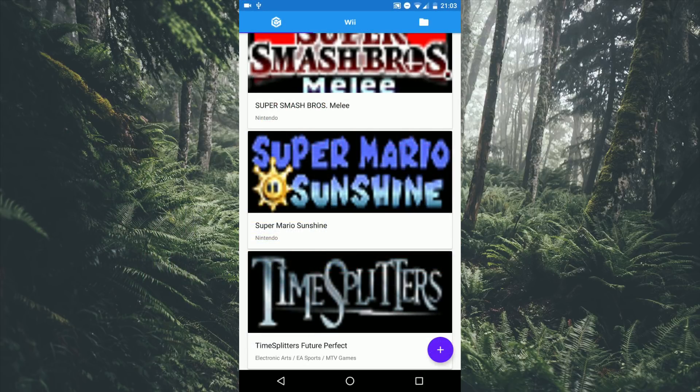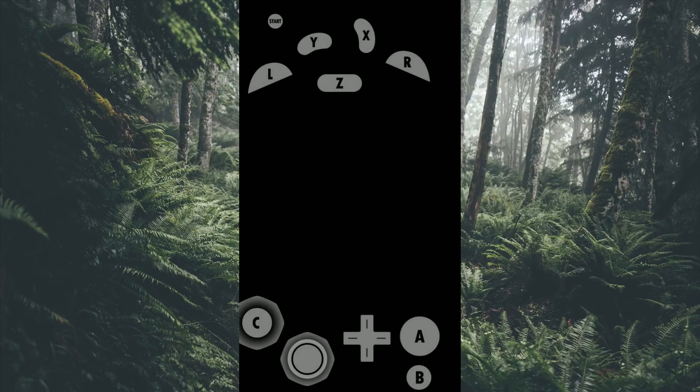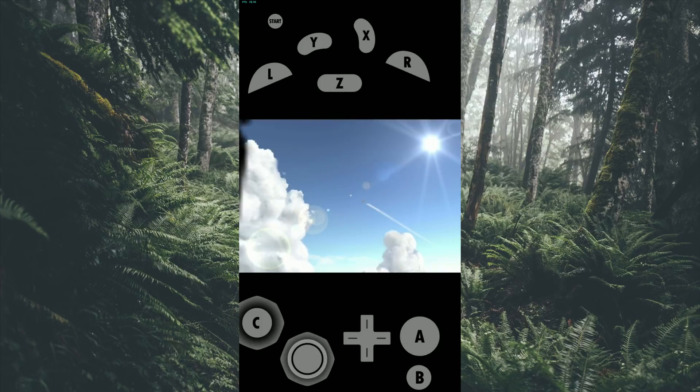Next up is Super Mario Sunshine. This game isn't as good as the last two I just played. It gets an average FPS from around 14 to 23, and seeing as this is a 60 FPS game, that's not really that good. There are a lot of glitches and a lot of lag.